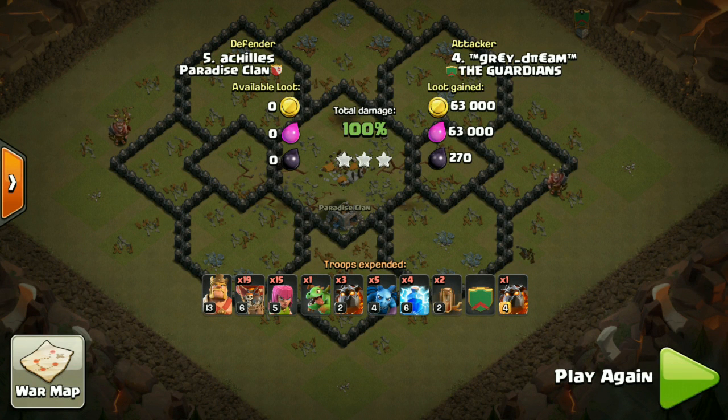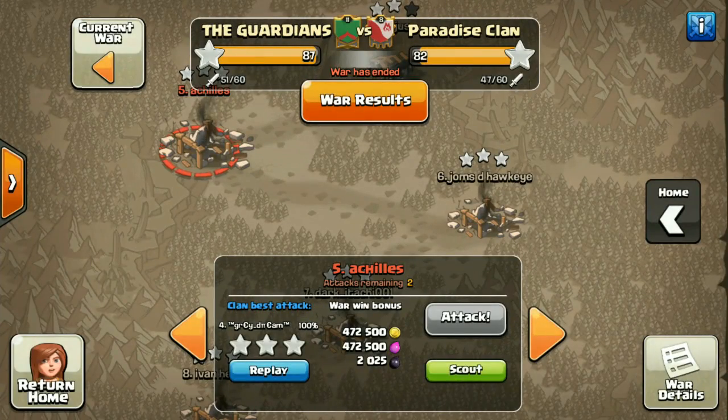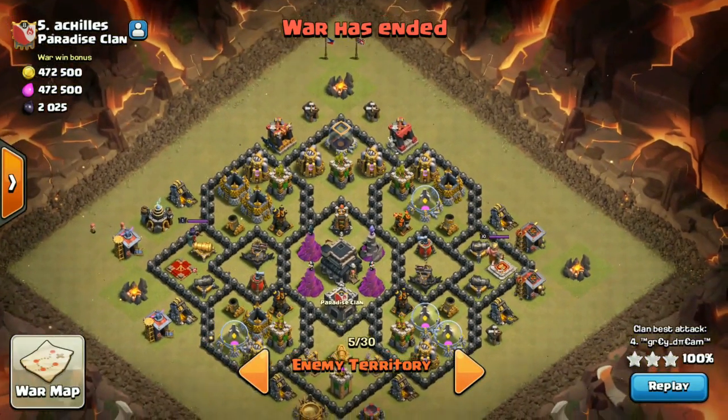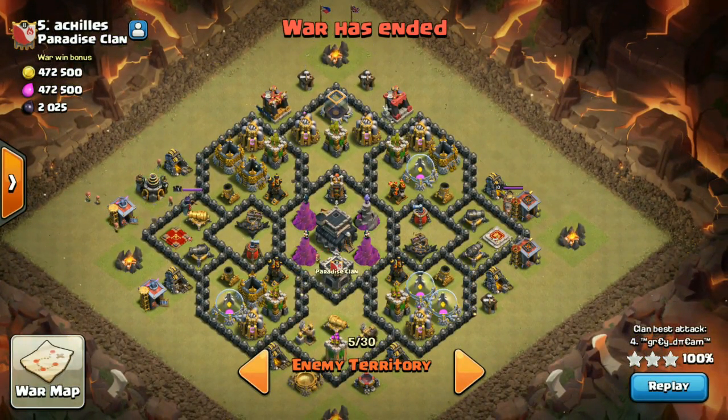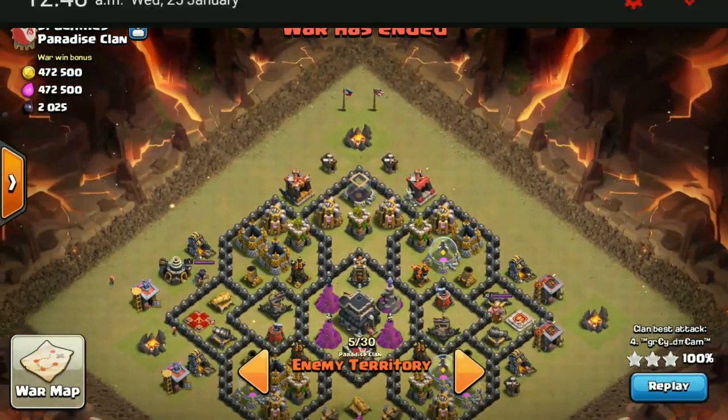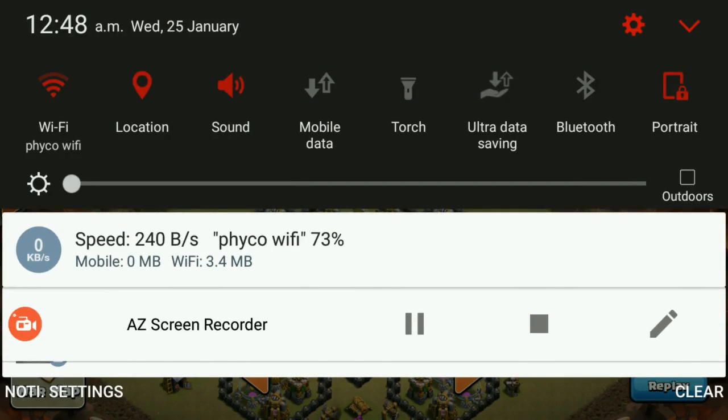We don't have a Queen on this raid, we don't have a lava pop on this raid, but we're still able to get three stars on this base. That's how powerful the lava loon strategy is. If you guys enjoyed this video, leave a like, comment, subscribe to my channel for more. I'm coming up with more interesting ground attacks on Town Hall 9. Stay tuned for my next video — thank you all, peace out, see you next time!